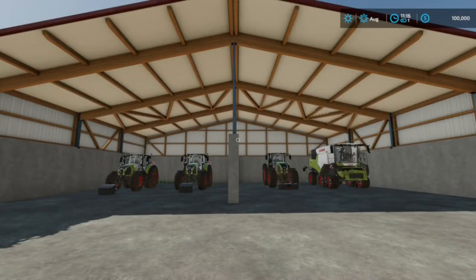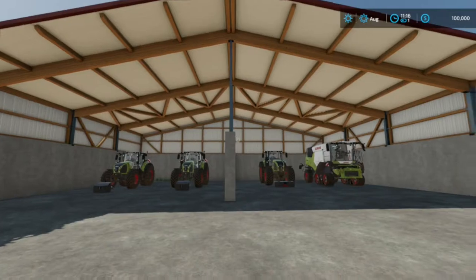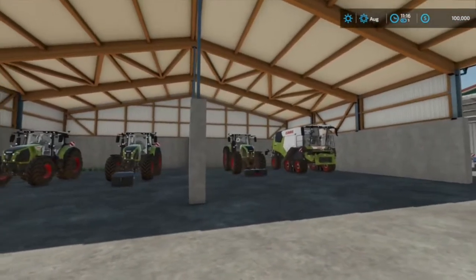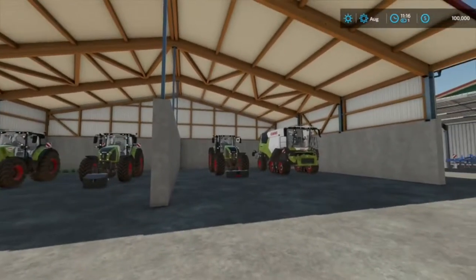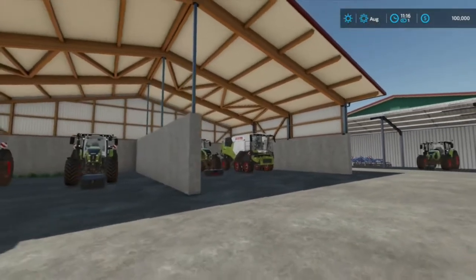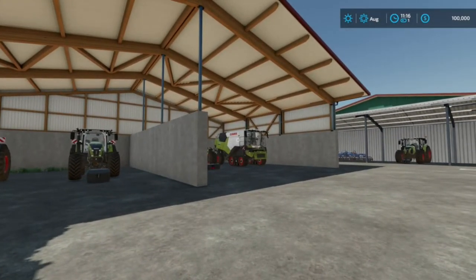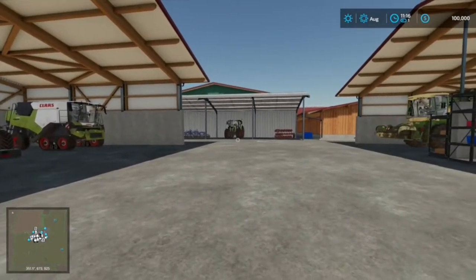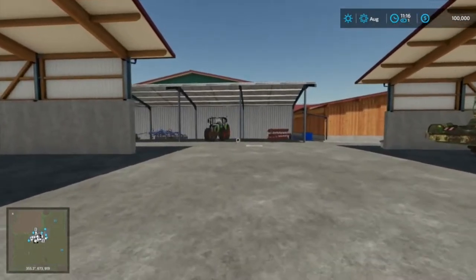Here we are taking a look at four Kloss tractors — well, three tractors and a harvester. Like I said, guys, lots of Kloss action happening here. One of the things I want to do really quick is turn the map on in the corner of the screen so that you guys can follow along with me as I go.